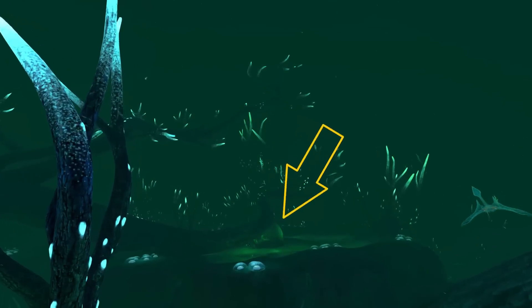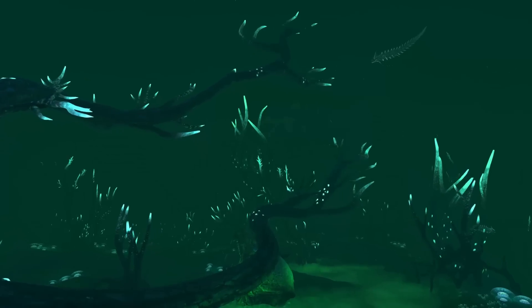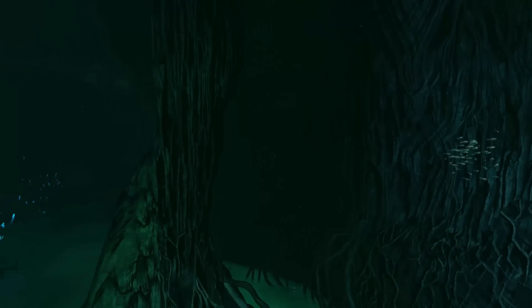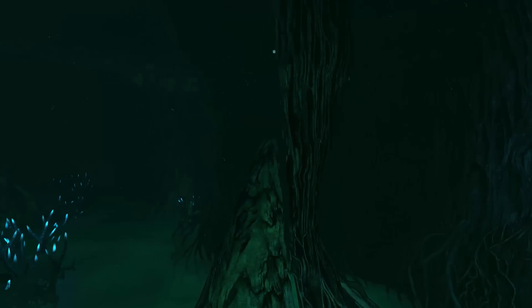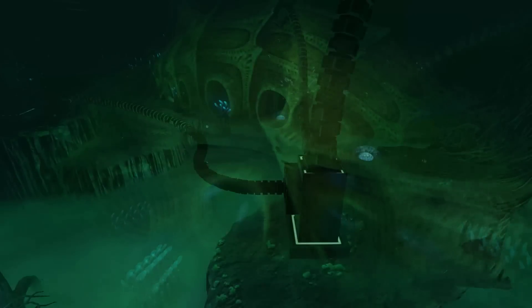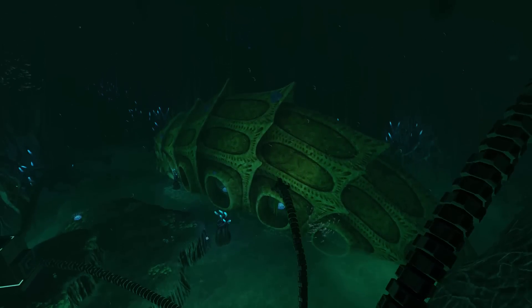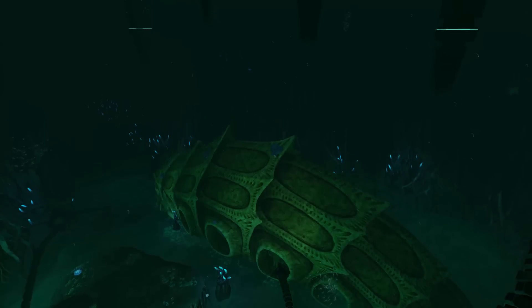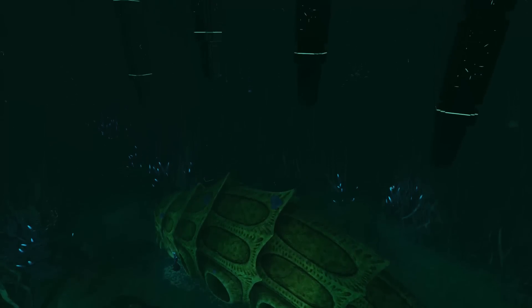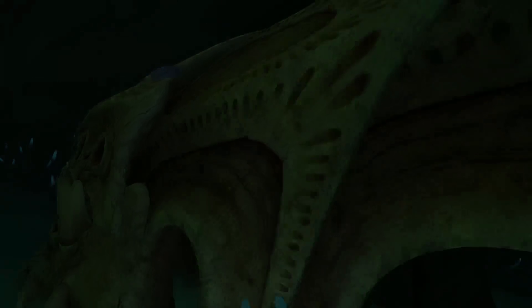In the Ghost Forest you can find a smaller version of the skull of the Lost Leviathan. The Ghost Canyon also includes skeleton parts and another complete skeleton, which I like to call Guardian. It was studied by the Precursors in front of the 4th Cache, which they used as a laboratory. It is unclear whether it can be classified as a Leviathan, but it definitely is big.